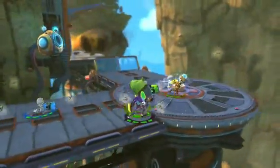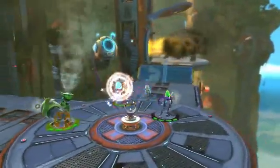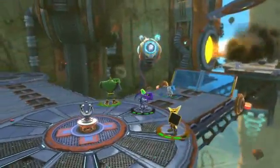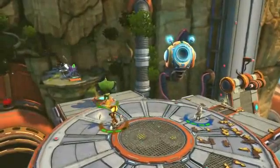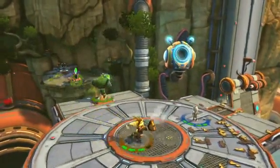This is a creature called a Voltergeist, and it's used to power up things in the world. Players toss it back and forth and throw it into generators to make things work. Here's more gameplay with another Voltergeist challenge — we're ramping up the difficulty just a little bit and requiring an extra pass to get it to the generator.